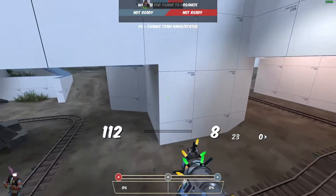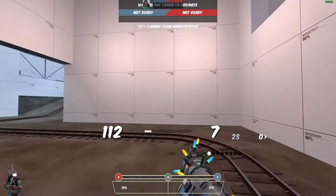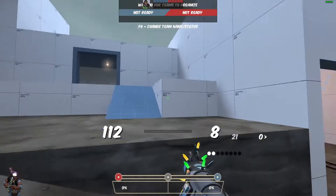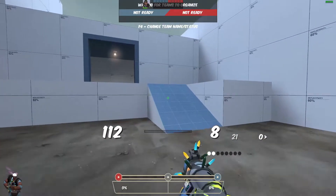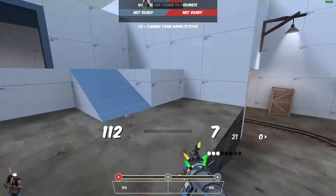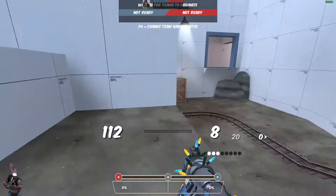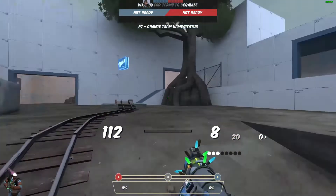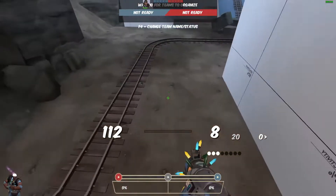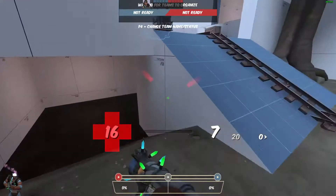So one idea would be either this room or do something with this wall here. So maybe I do have a little bit of space to work with here — if I could maybe pull this wall back towards here and this becomes like a forward spawn, it's not actually that much distance, but maybe it's enough to allow more pressure on the cart.